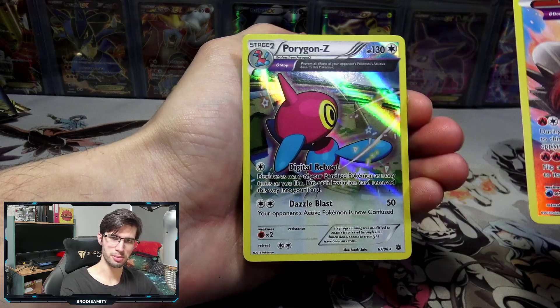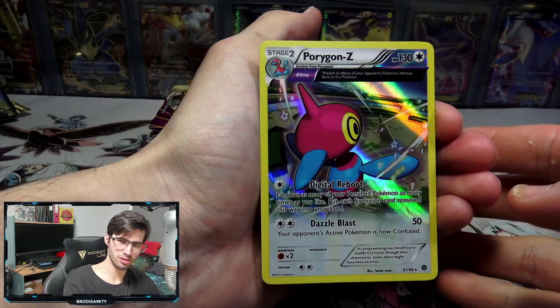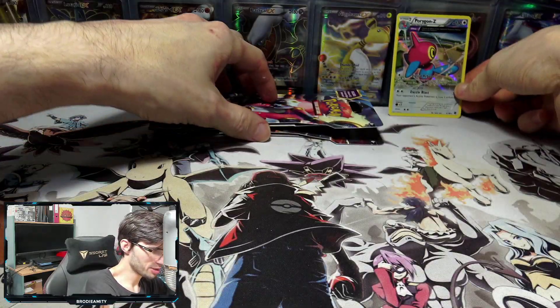Super cool — 130 HP with Digital Reboot and Dazzle Blast. I always like this art for Porygon-Z, I don't know what it is. It's just Porygon-Z so it's nothing crazy, but it still looks very nice. Let me know your thoughts in the comment section below on Porygon-Z, and let's move on to the next one.